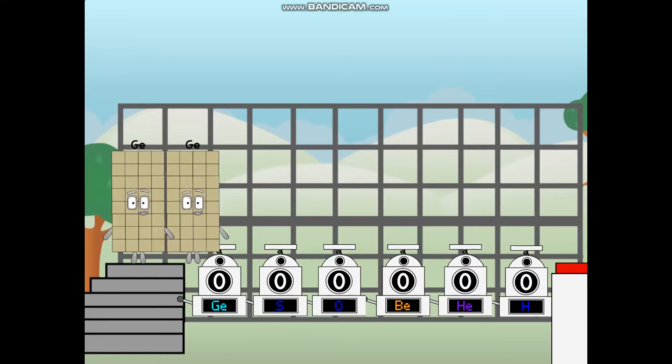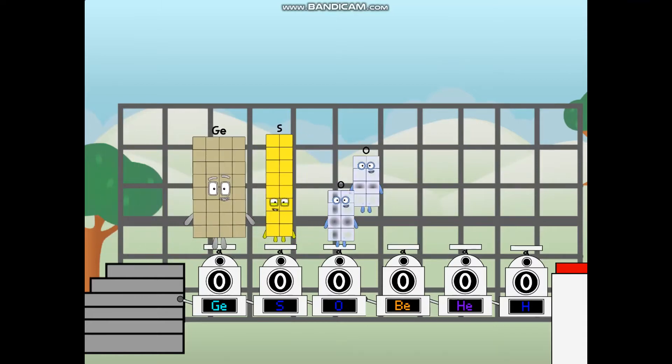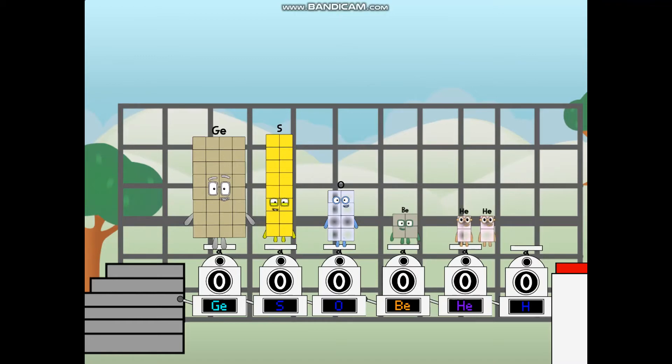Using the power of doubles to send any element flying. First, I split in two: germanium and sulfur and oxygen and beryllium and helium and hydrogen, and one more to press the big red button. Then you choose who's going up: one of me, none of me, one of me, one of me, none of me, one of me — and fire!